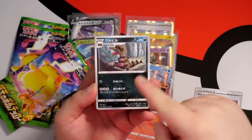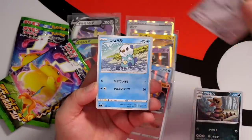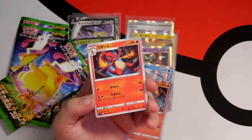A Sandile, Croconaw - I can't remember what the middle one's called - Ferroseed, Oshawott, Charmeleon. I like that Charmeleon - that's the first time I've seen that artwork. Very nice.